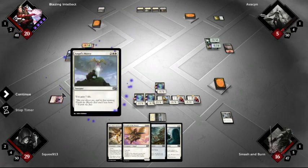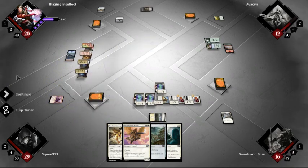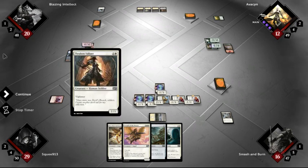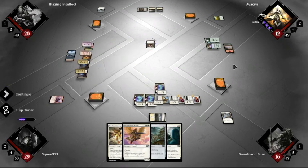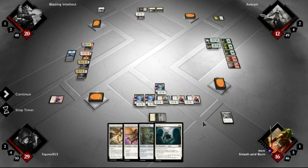Oh god — gain 7 life quickly! I need life. Oh I see, it's an instant so he did it before his turn. Okay that makes a lot more sense. Hopefully this guy goes monstrous, takes down that flyer, then I can arrest that, then I can play this — that'd all be nice.